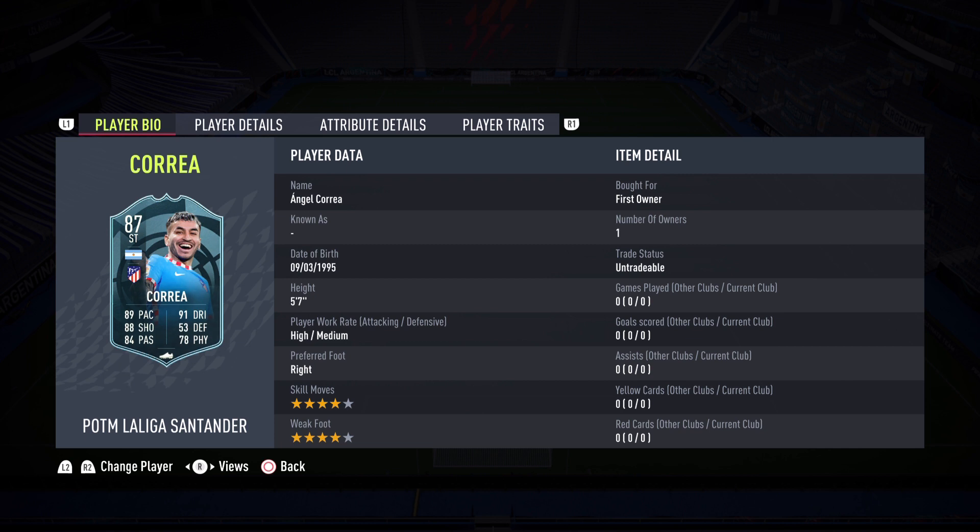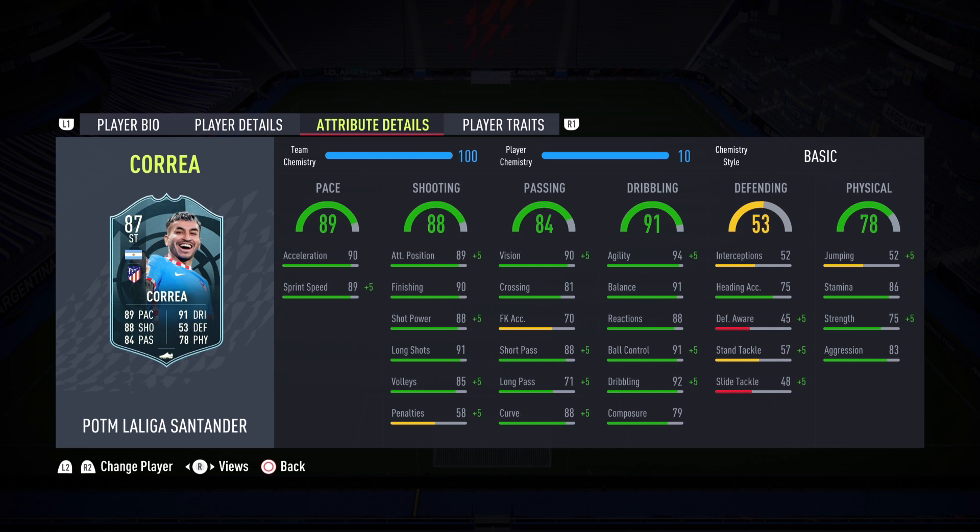87-rated Angelito Correa — let's see if he differs from his Fire and ICE versions, both of which I've reviewed. He's 5'7", high/medium work rates, right-footed, 4-star skills and 4-star weak foot — phenomenal. Pace of 89: 90 acceleration, 89 sprint speed. With Hawk, acceleration hits 95 and sprint speed 94. Shooting of 88: 90 finishing, 88 shot power, 91 long shots, 89 attacking positioning. Passing of 84: 90 vision, 88 short passing.